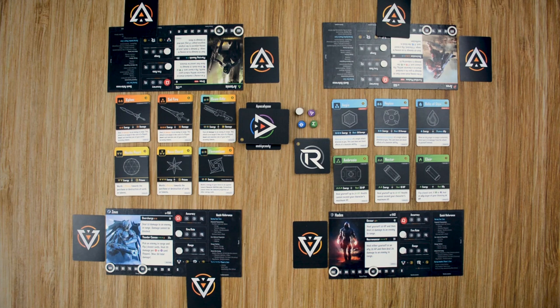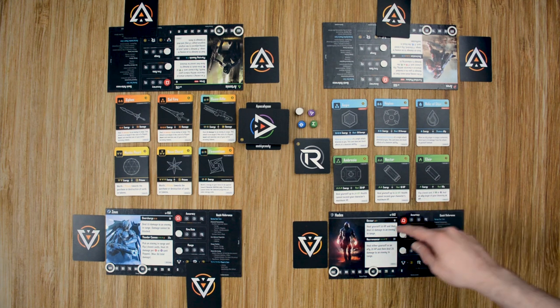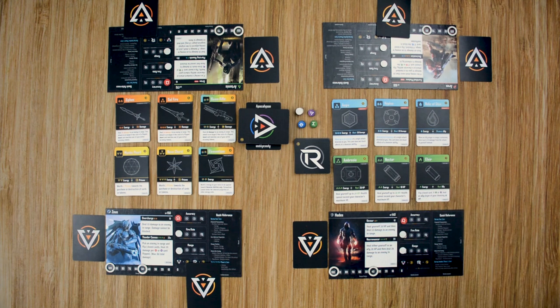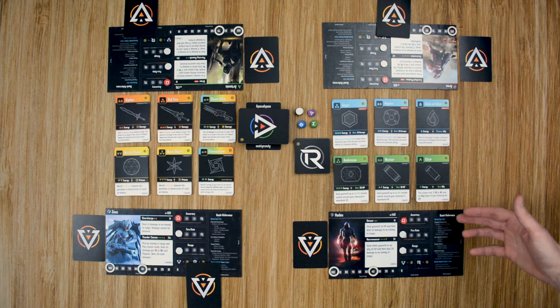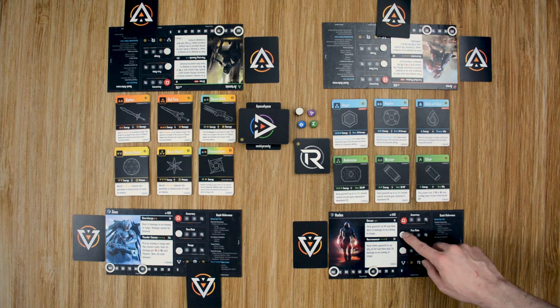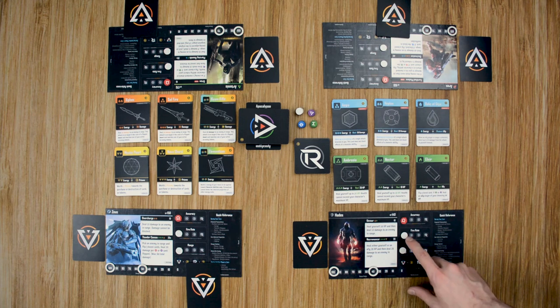During each player's turn, if they have the resources, they can activate their god powers twice — either activating one god power two times or activating each once. A player can also use a standard attack based on their fire powers. Initially each player can only do one standard attack per turn, but if they upgrade their fire rate they can do it more times, one extra time for each upgrade.